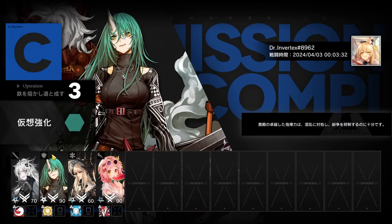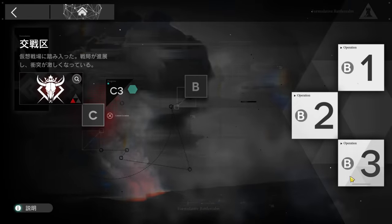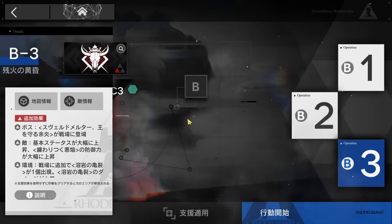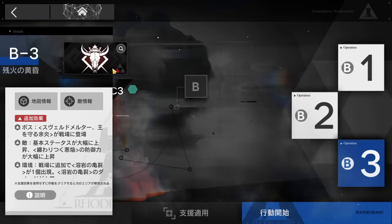C3 done — pretty simple. Now let's clear B3 — same, we don't take any risk. The boss is the easiest version; you can see there are three triangles — each one will make the boss harder to kill.